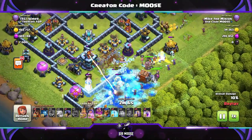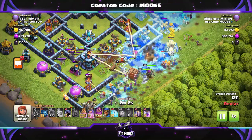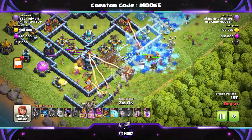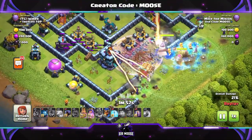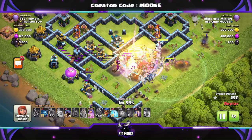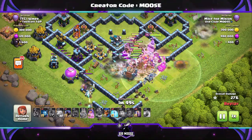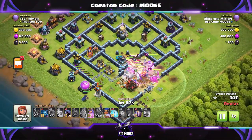So next stage: the attack - ice golems, witches, super wizards. Look after your super wizards, especially against multi infernos and scattershots. Use that Grand Warden ability nice and early. There's a rage spell down for the log launcher - it doesn't work guys, but finally somebody actually went into it. Normally I put the rage spell down and nobody ever goes into it, but they did that time. Well done.